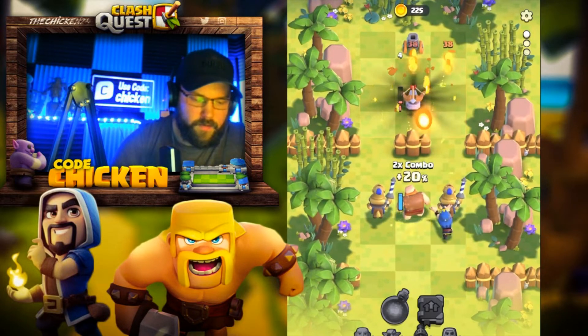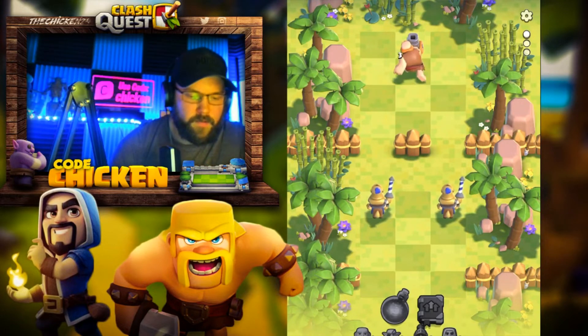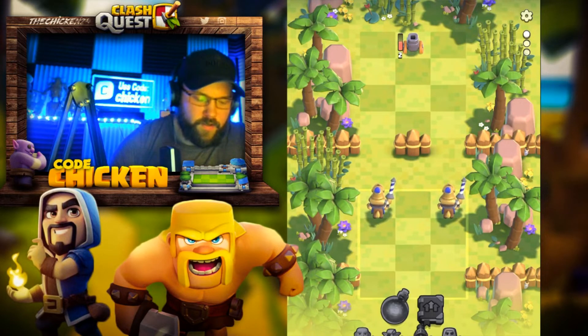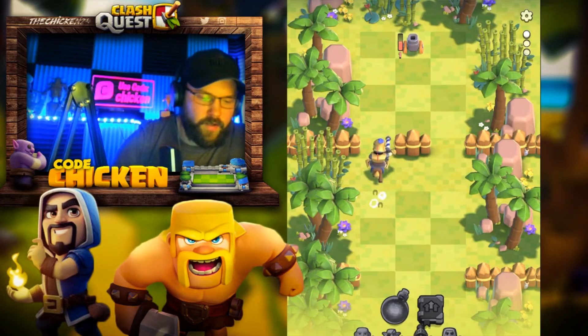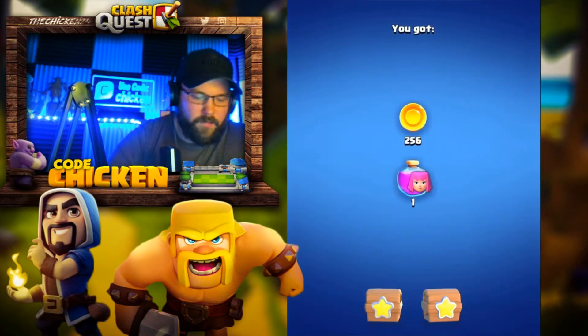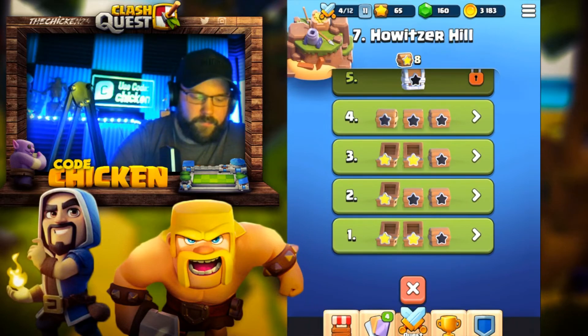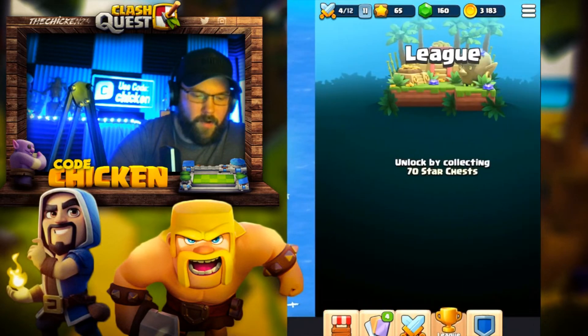Let's go Wizards — very nice. Now I actually can't hit this mortar; I can only hit it once and then the game's over because I can't change the direction of the Princes. So they're just going to have to launch into the sunset. But we got the next level — we got it. And I think we're very close. Two, three, five — we almost have Leagues unlocked.